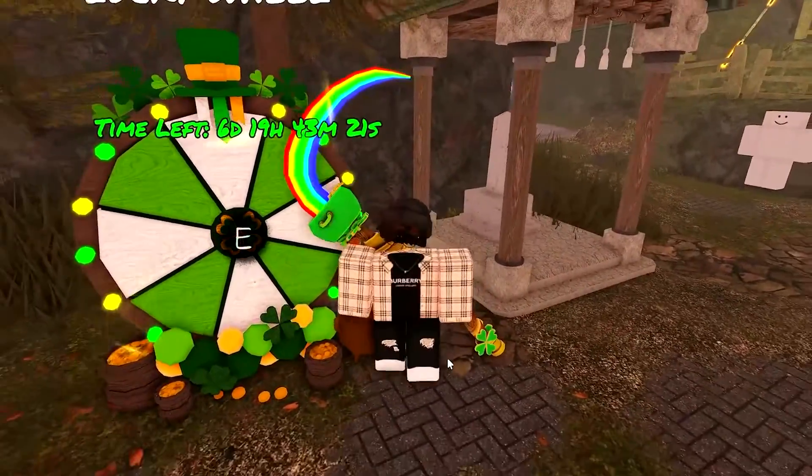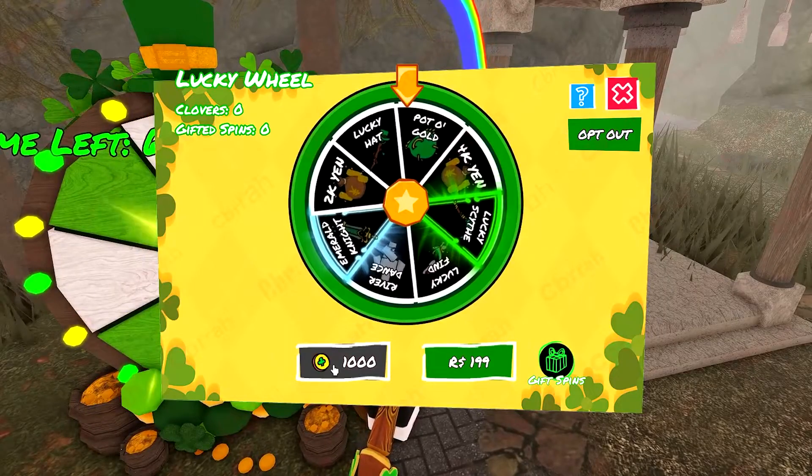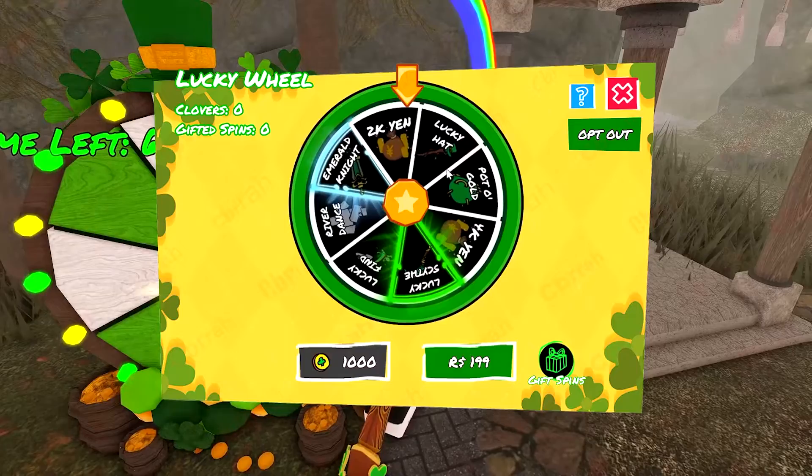Alright, so first up, if you come into spawn, right here is the Lucky Wheel. Basically, you can get these event tokens by getting kills, and if you get enough of them, then you can spin this wheel.